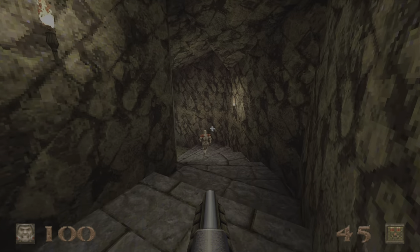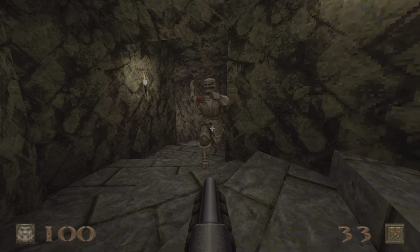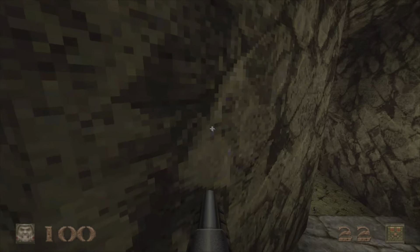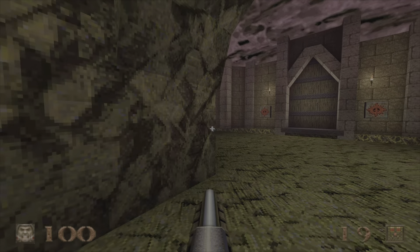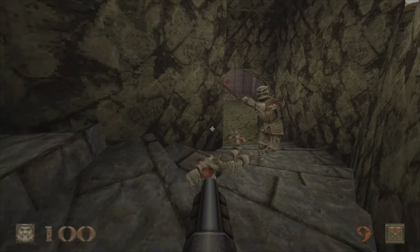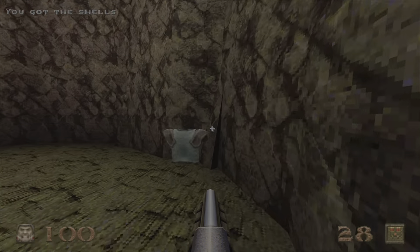Go ahead and funnel all the knights into a tunnel here. You've got plenty of room to back up, so there's no reason they should ever be able to get close enough to hit you. Just be careful with the one in the shadows over there. And just like that, let's go ahead and get ammo, go ahead and get armor.